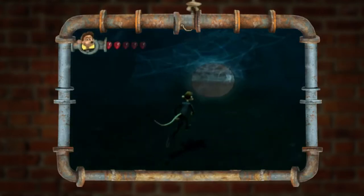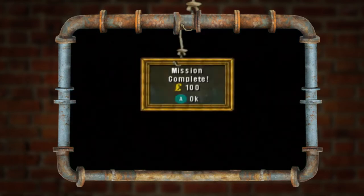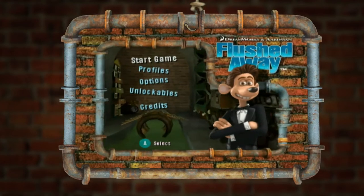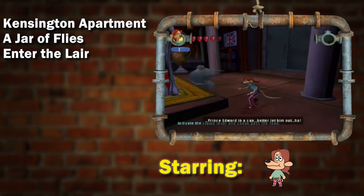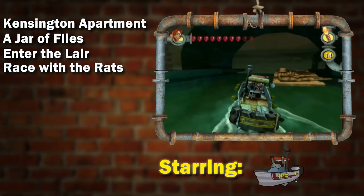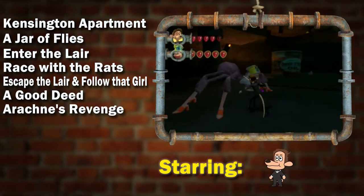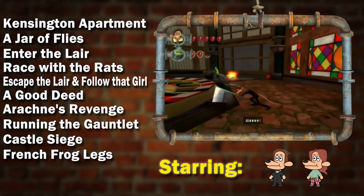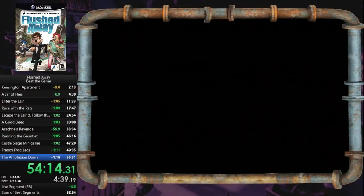The game has a level-based structure; progression is made by completing and moving on to the next level, or mission as the game calls it. The run itself consists of 11 missions: Kensington Apartment, A Jar of Flies, Enter the Lair, Race with the Rats Part 1 and Part 2, Escape the Lair and Follow That Girl, A Good Deed, Arachne's Revenge, Running the Gauntlet, Castle Siege, French Frog Legs, and finally the Amphivian Dawn. Time ends once the screen goes black to play the final cutscene.